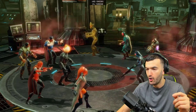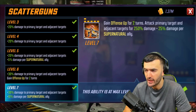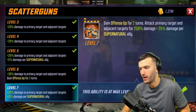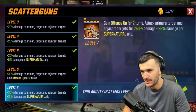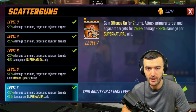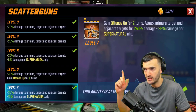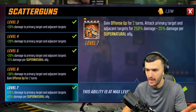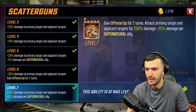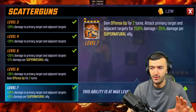Her ultimate has a six-turn cooldown that starts off full: gain offense up for two turns, attack primary target and adjacent targets for 250 damage, plus 25 damage per Supernatural ally. Since she's running on a Supernatural team, that's an extra 100 damage. You open with the ultimate, gain offense up, then follow with Trick Shot to likely finish off the most injured target. She's a straight-up assassin built to kill everybody.